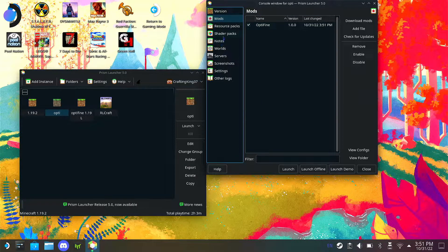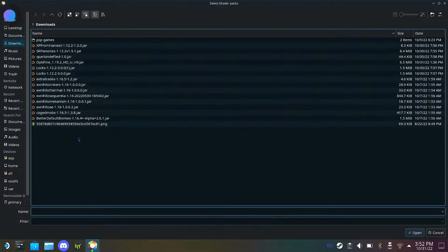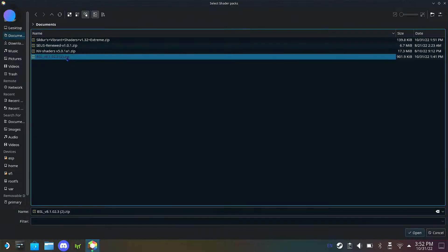Then go to Shader Packs and add a shader pack. I've already downloaded the shaders. The one I'm going to add is BLS version 8.1.02. You can find that on the website - I'll leave a link below.